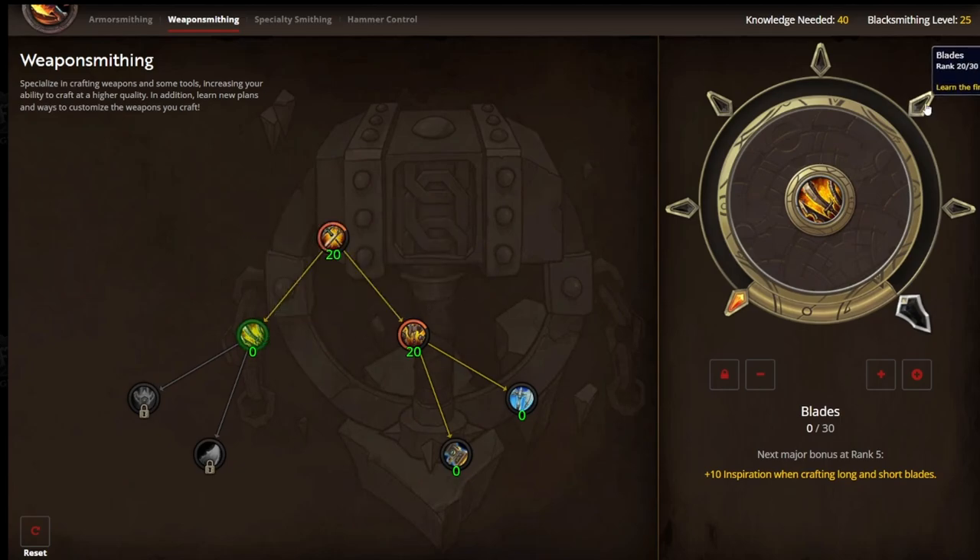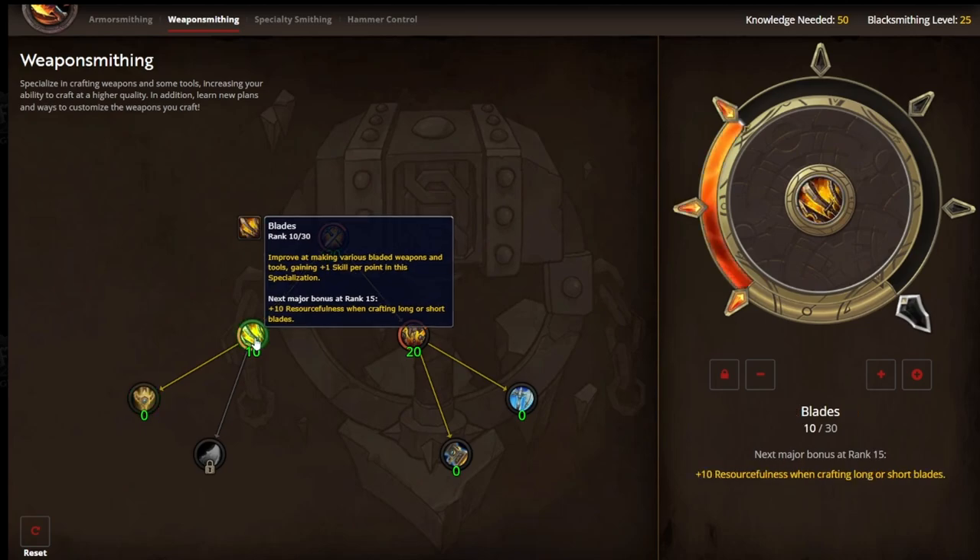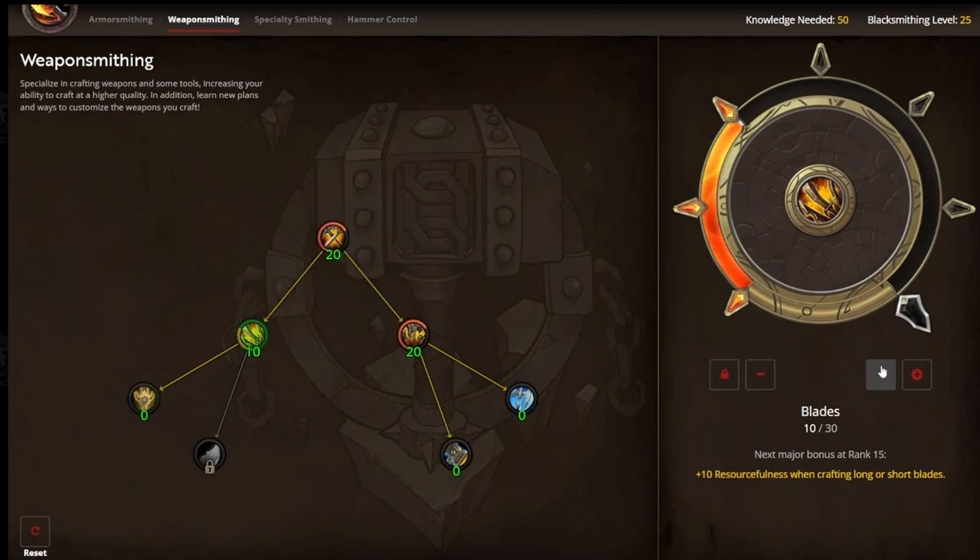We want to ultimately get up to the Blades' final sub-specialization. So we're going to level up until we unlock the ability to choose a sub-specialization, which first happens at rank 10. Now that we're at 10, we're going to pick either Short Blades or Long Blades. Next, we're going to return back to the original stem and keep applying knowledge until we unlock the next specialization.